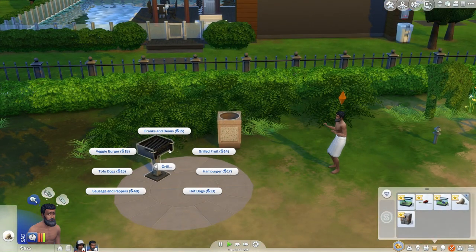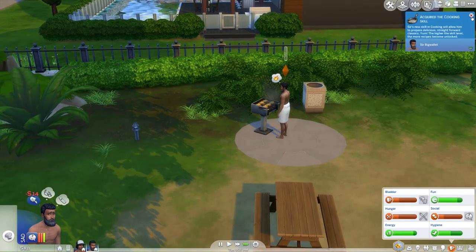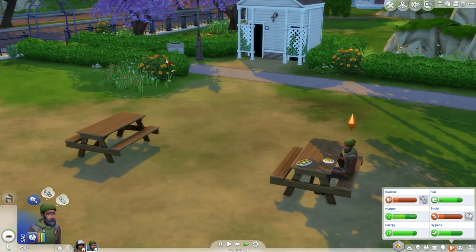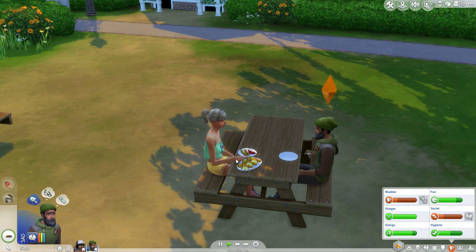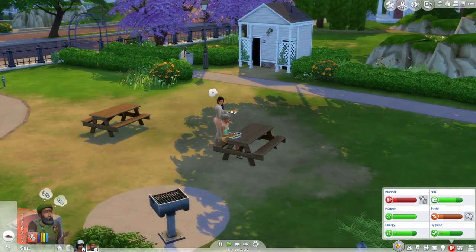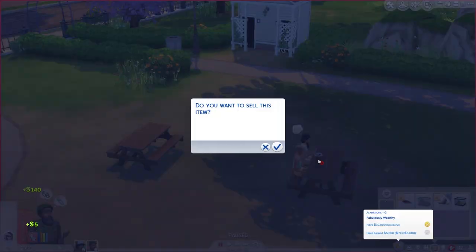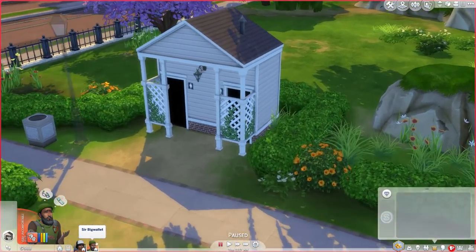He's really hungry. We might just have to cook our own food here because I don't want to travel back to the gym. Let's grill — the cheapest thing is grilled fruit at $14. That's depressing but let's have that. He also needs the toilet — there's a public restroom right there, which is fantastic. She's gained no energy at all that whole time. Grab a serving and eat up, then use the bathroom. Little mushrooms hiding from me! I can see you. We almost have a thousand bucks — nice!